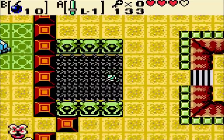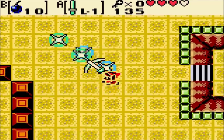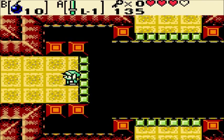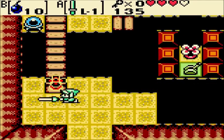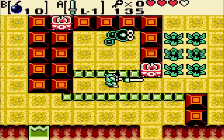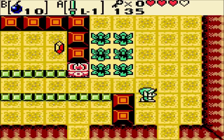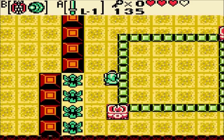Now we get to fall down this pit to the lower level and kill the Tektites. These are Moldorms — they take a ton of hits to kill and they move sporadically, but they're not too bad. You can also kill Pol's Voices by using the flute you get later on in the game, in case you were wondering about that for Oracle of Seasons.